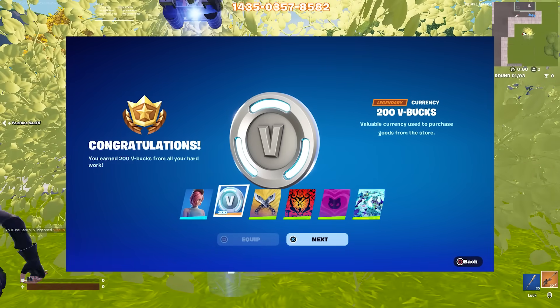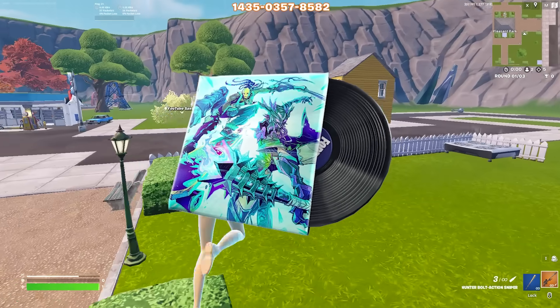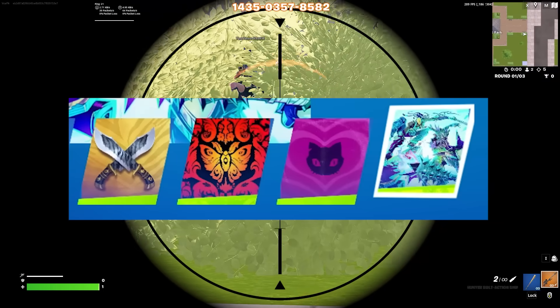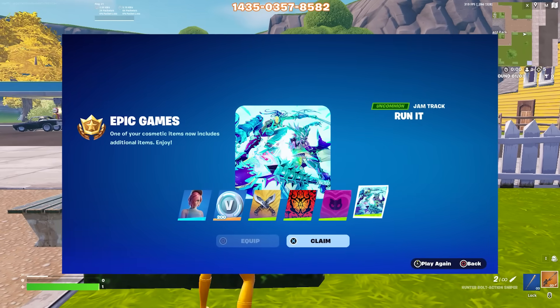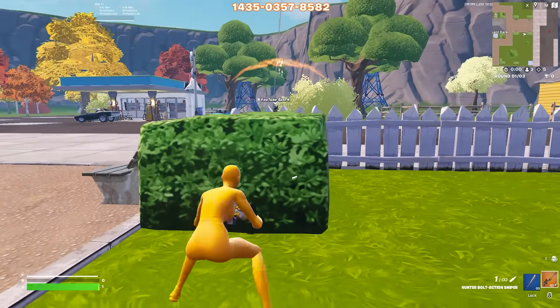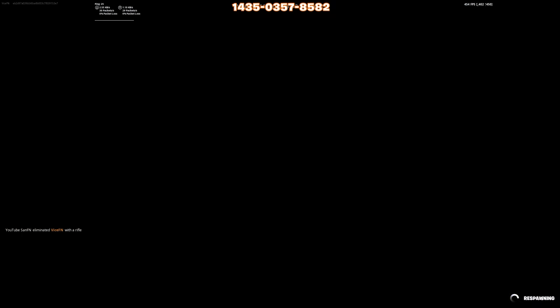Now some players got 200 V-Bucks. If you were one of them and you're not sure why, this is why. You probably purchased the Run It lobby music back in Chapter 4 Season 1, and now Epic gave many players some jam tracks for completely free, so they decided to make this lobby music also completely free. Which is why you basically got a refund for 200 V-Bucks. I know it's not a big amount but you have some extra V-Bucks to spend on some new items. Let me know in the comments if you were one of the lucky ones.